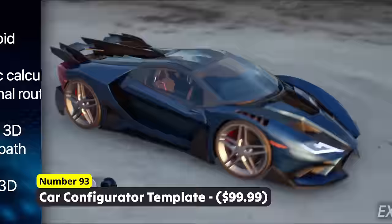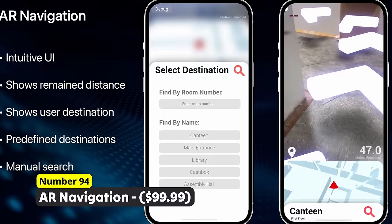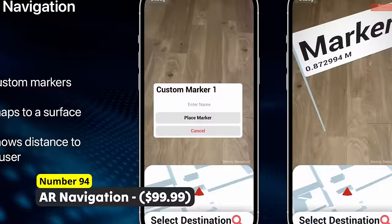Do you often feel disoriented and don't know where to go? Number 94: AR Navigation. Create your own navigation app with support for a 3D minimap to exactly know where you are. Create floating icons to highlight interesting points to create a nice tour, detect QR codes and easily change the style of everything to fit your needs.